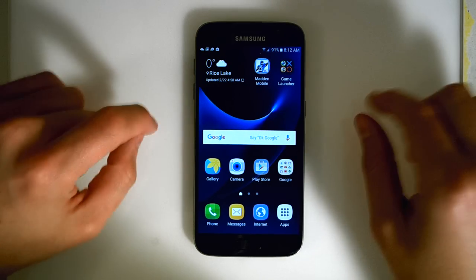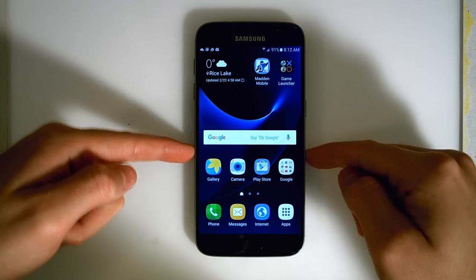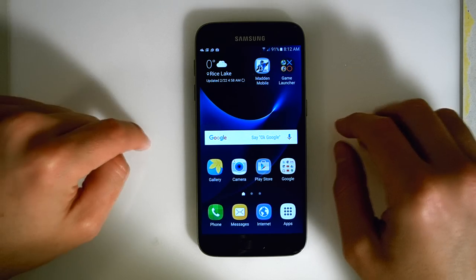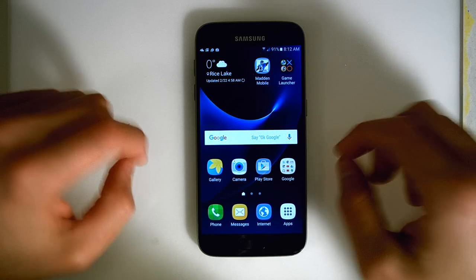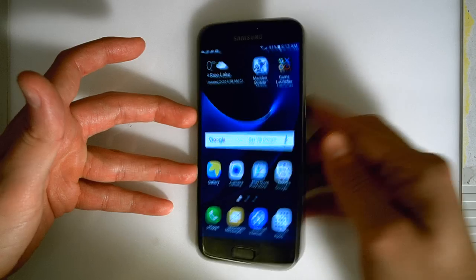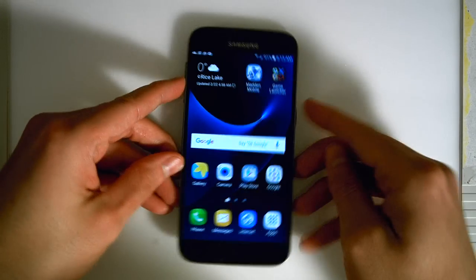There are also a few things that they mentioned in Barcelona when they did the unpacking event. They mentioned that if you pre-order the Galaxy S7, you get a free Gear VR — the virtual reality headset that they made when they teamed up with Oculus — which is a $100 value. You get that for free if you just pre-order the Galaxy S7, which is probably the best deal in mobile phone history.